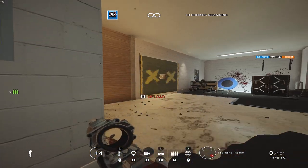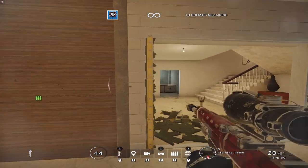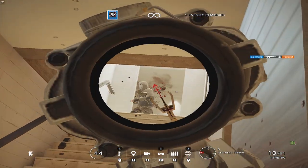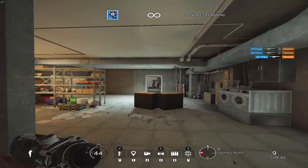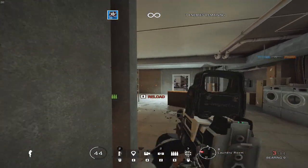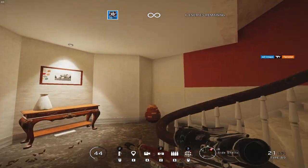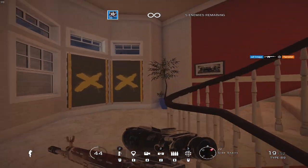Now that those are out of the way, I'm going to move on to tip one, which is the most important tip on this list: you need to understand how to drone properly. I've already made a tip video on droning — there will be a link in the description. But the key point is: if you treat your drone like it's your life entering the building, you will gather a lot more intel about player positioning and overall intel, because you're actually capitalizing on your drone.